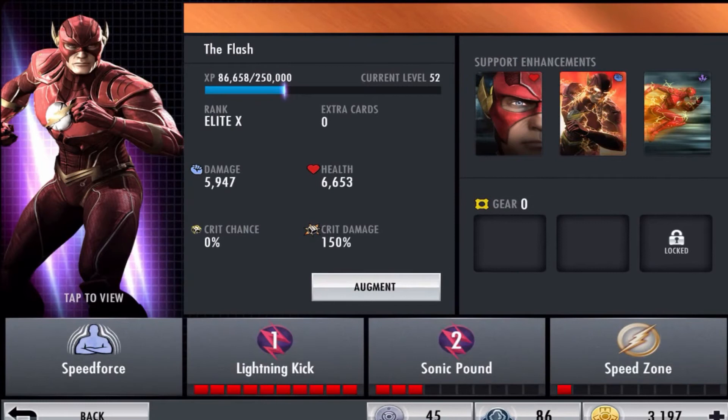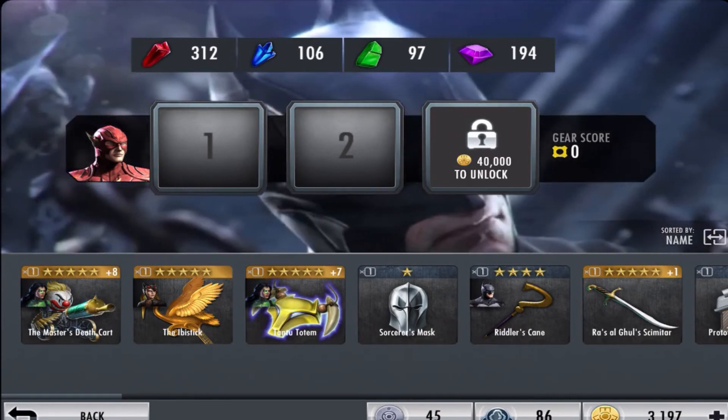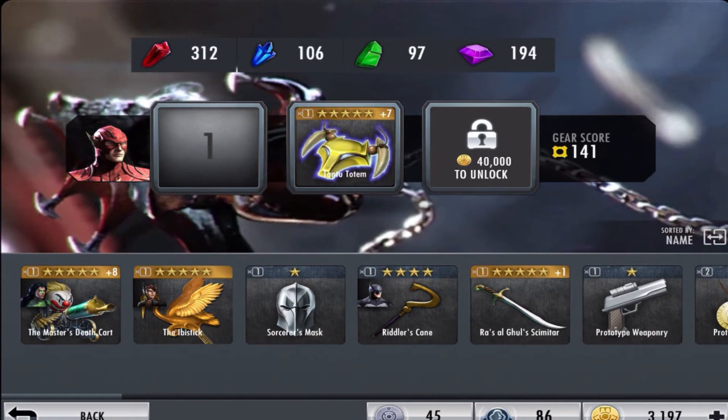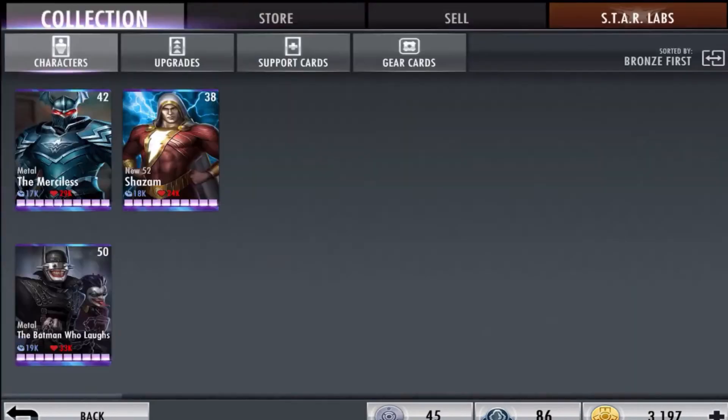The last character — you guessed it — is The Flash. The Flash is definitely the best bronze character in my opinion. One big reason is you can do the infinite combo glitch with him. With his first ability, Lightning Kick maxed out, and if you have the Totem gear card, you can chain an infinite combo. If you knock out a character with the Totem equipped, you can potentially win very quickly.